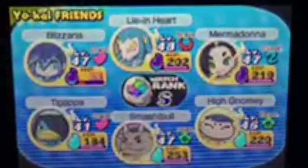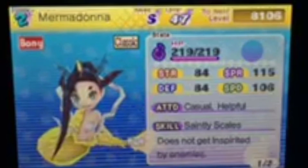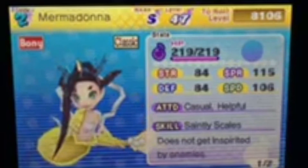So yeah, that's my Marmadonna. Now I'm gonna show you the stats. It's casual — its attitude is casual and hopeful. And its skill is Saintly Scales, meaning that it cannot be inspirited by enemies.